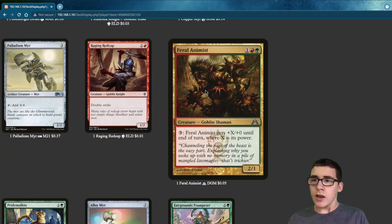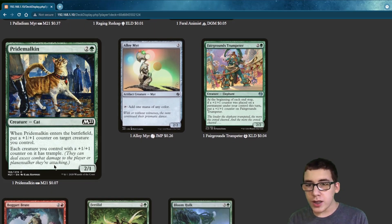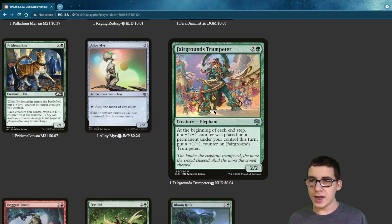And Feral Animist — you can double the counters over and over again, which is really fun. It also gives every creature with a +1/+1 counter on it Trample, so this is really fun to have in this deck.